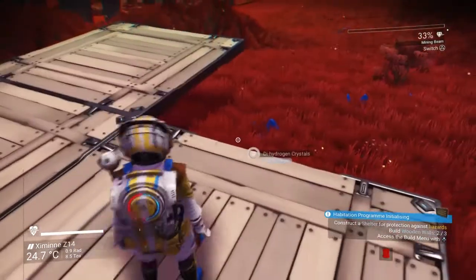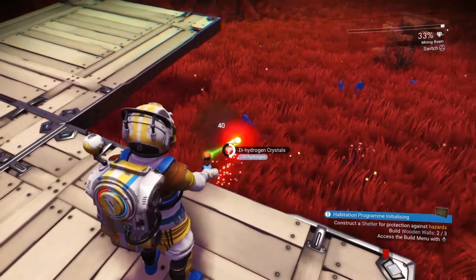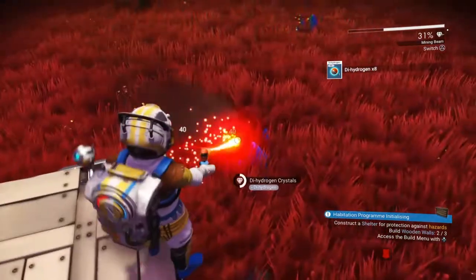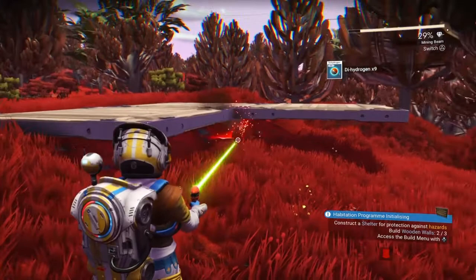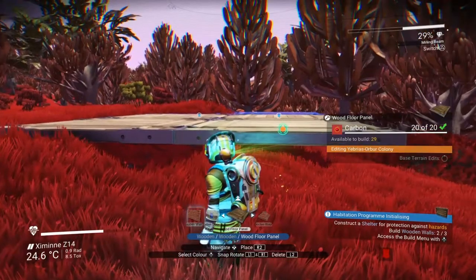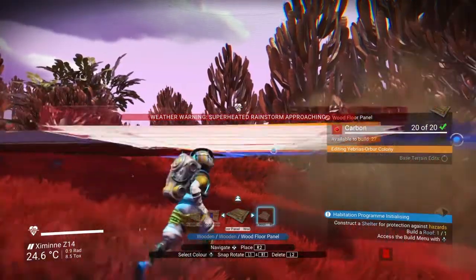Let's try mining the stuff that's underneath it. Let's see if that helps. Let's get rid of all this blue stuff, let's see if that makes any difference at all. I think we're good. So let's go back to the floor panel — there we are. That's what it was, it didn't like the blue stuff. Okay, cool, well that makes sense I suppose.